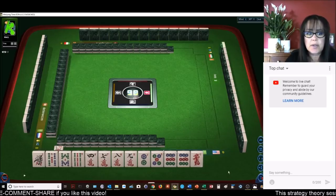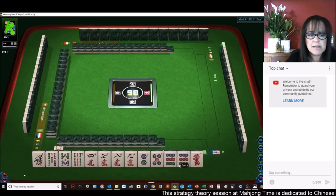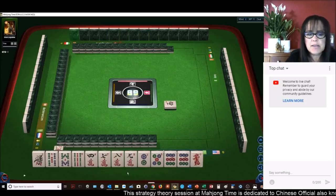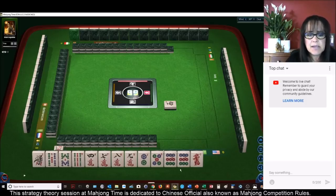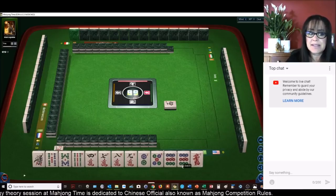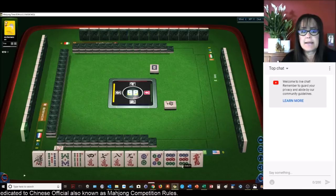For this particular set of tiles I see a pair of nines and two other nines, a one, a dragon, eight, nine. I'm thinking we should play outside hand. Let's see if I can find it — outside hand is number 55.